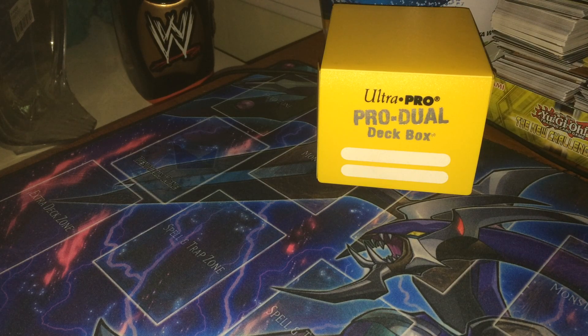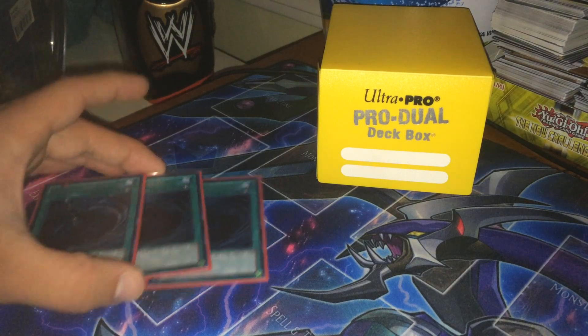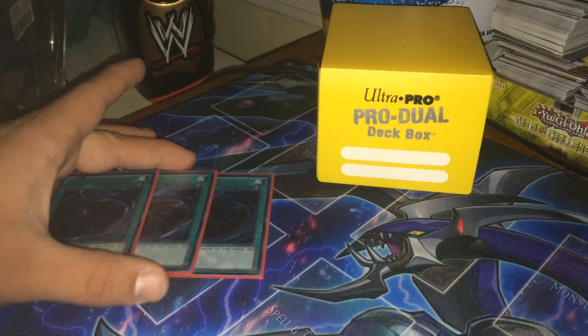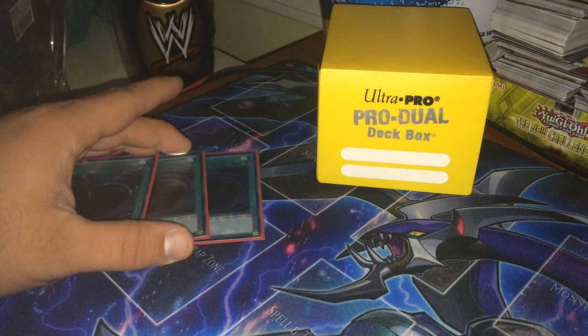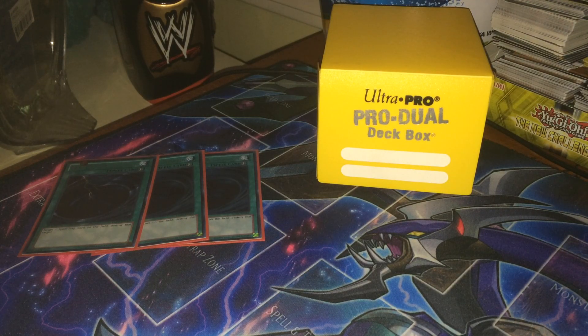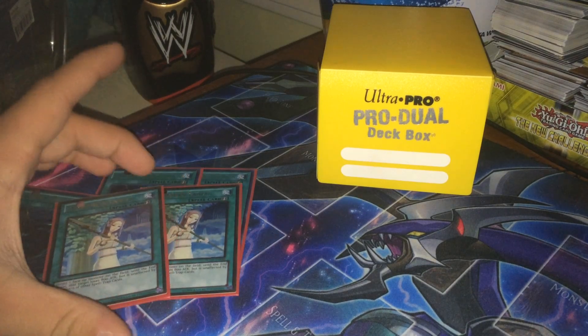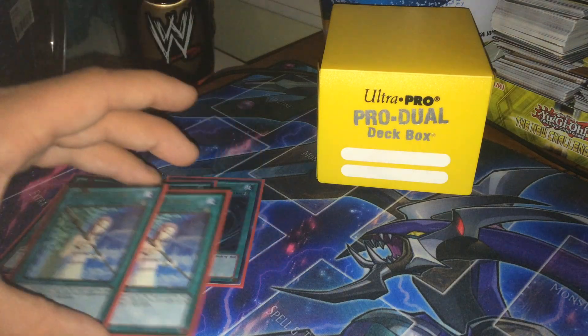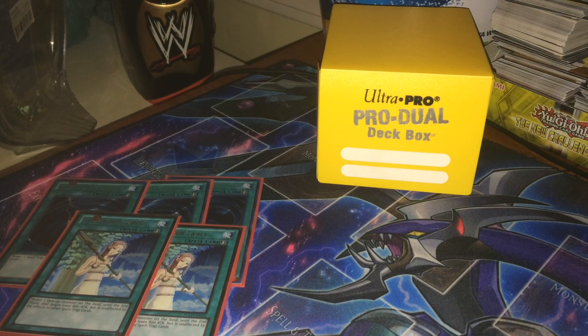Then we go right to 3 MST. Vanity's Emptiness shuts down any plays you can make. Fiendish Chain can hurt you if people are still playing that. You can hit a Pendulum, chain it to a Scout or a Tool, and it's just a good card. You could play it at 2 and side 1, but right now I'm comfortable having it at 3. 2 Forbidden Lance — maybe 3, really. It's really good with Lagia, Dolka, whatever you bring out to make sure it's protected. Thunder King and Tengu benefit from it. Jurrac Guaiba, which I've also considered trying here, also benefits from Lance. So there are a lot of different uses for it, and it's been a staple in Dino Rabbit for a long time. I tried to stay to that formula while adapting to fit some newer format things.